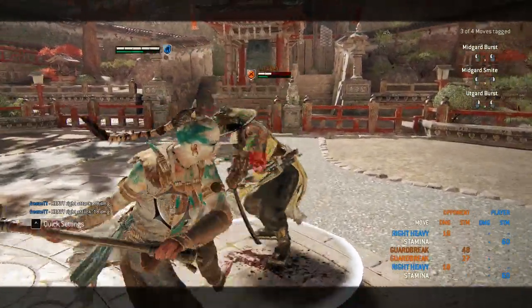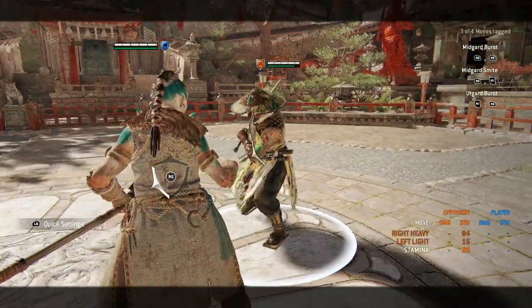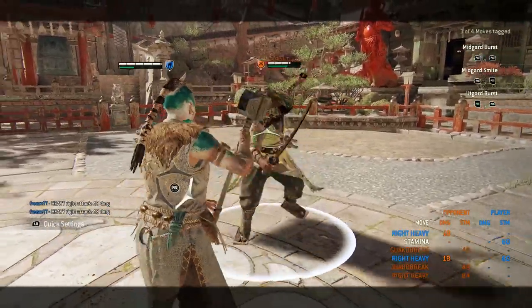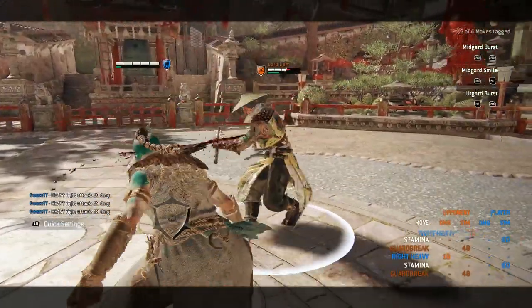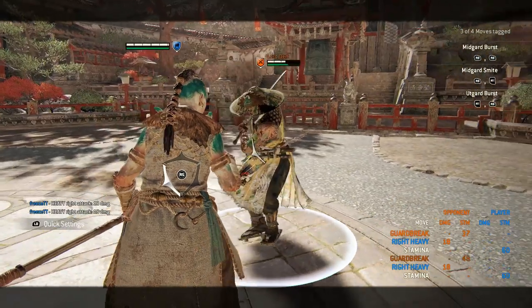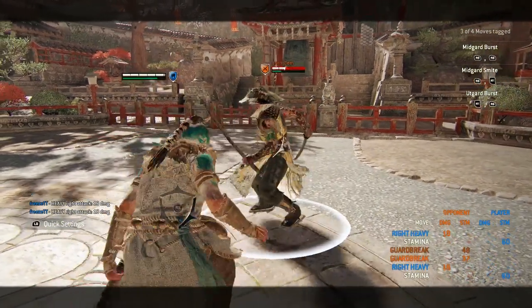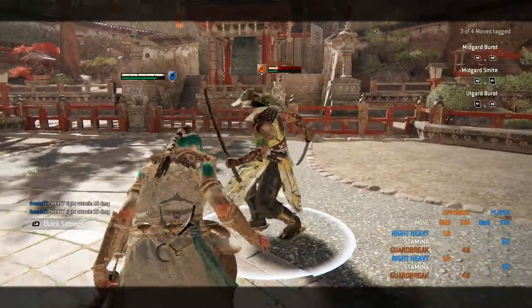For now, this is what's new. Starting with Jormungandr: the guard break vulnerability on the zone should be known by now, but just to confirm — it's the proper 100 milliseconds now, the window that is expected of an attack of that type. You can reliably use it as an option select parry and beat out feint to guard break with it.